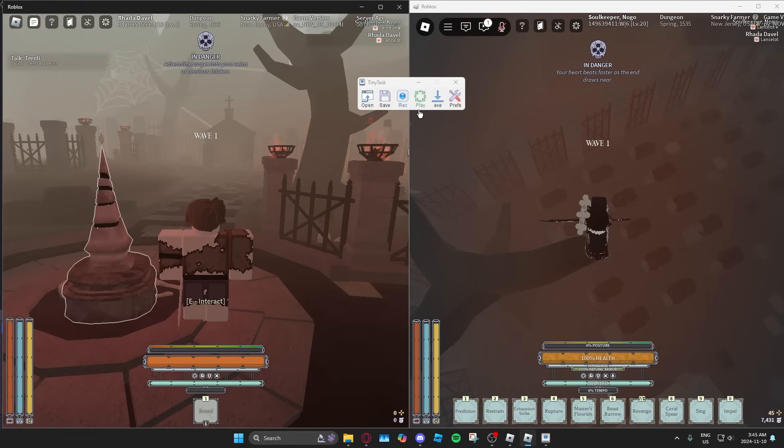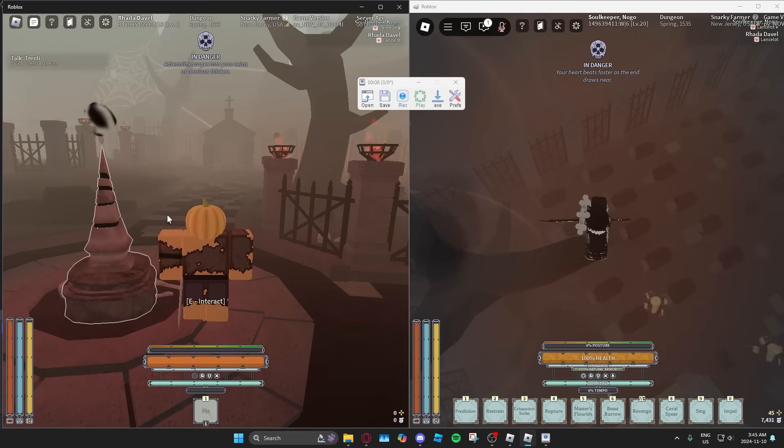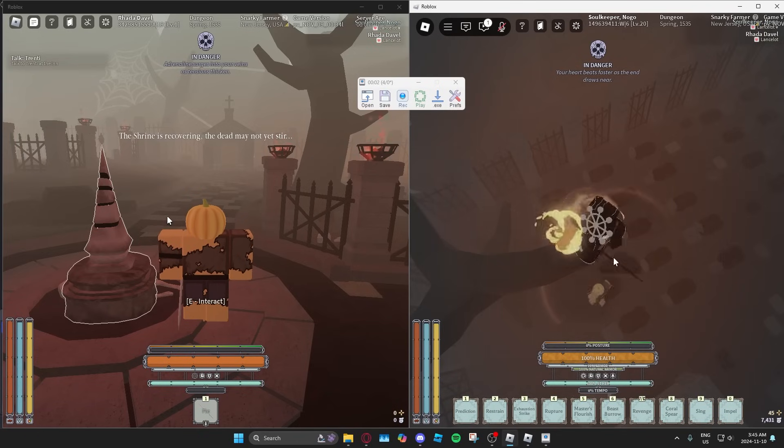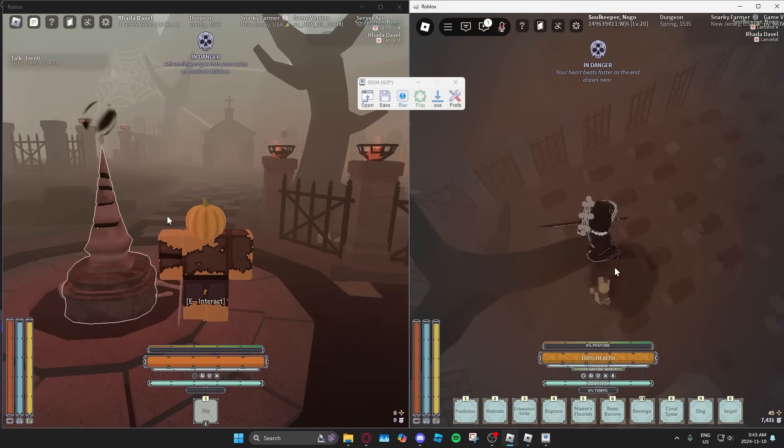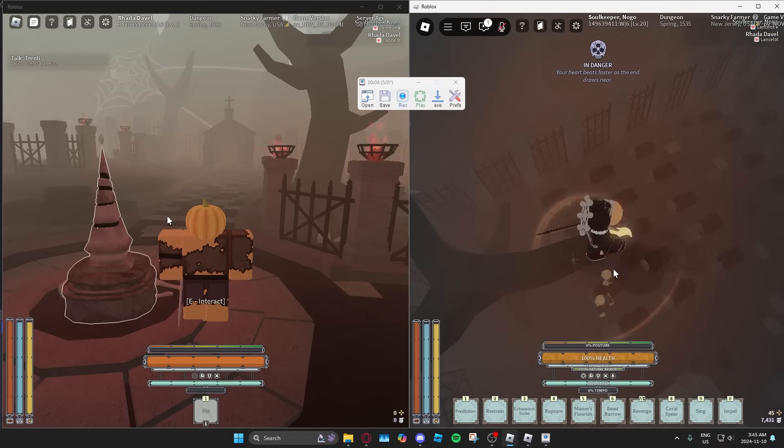Now if I click play, you'll see it automatically play this recording. It'll be throwing pumpkins for me on the right side, and on the left side at random intervals it'll check for an event by spamming E. It'll constantly do this forever and it only ends when you starve to death. If your pumpkins are not being shot properly, you can restart the entire process and get a better angle for your mouse to shoot the pumpkins.